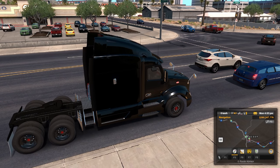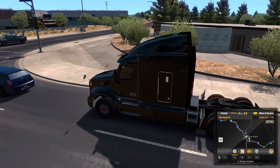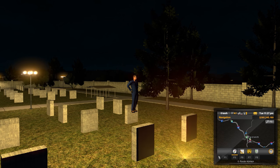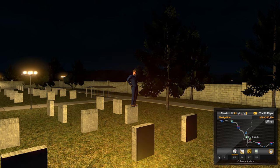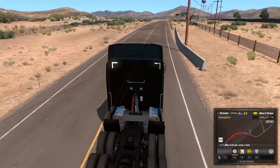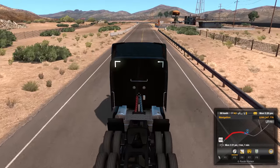Speaking of creepy, this next easter egg is found in a graveyard, and nothing is more creepy than a graveyard at night. So if you head to the graveyard at Tucson, you will find a man floating over the graves whilst a light orbits his body. This only happens at night. I do wonder if some of the easter eggs found in ATS are based on stories of urban legends originating from the locations they can be found, which would be cool but I wasn't able to confirm this.